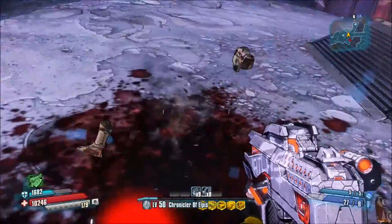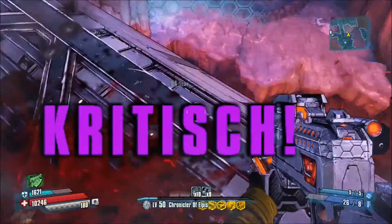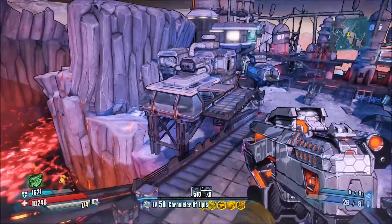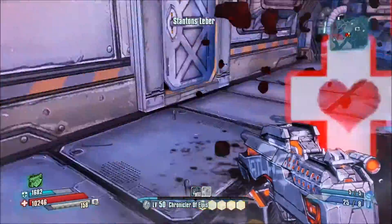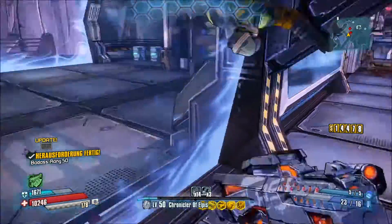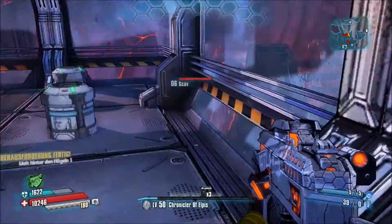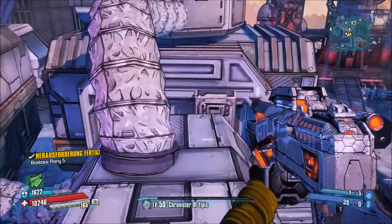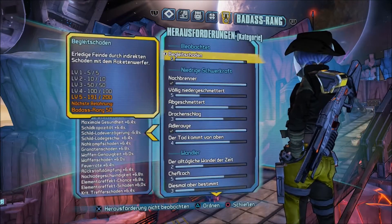Das ist auch noch ein kleiner. Dann gehe ich immer weiter hier runter. Spring auf den Balkon, weil dort kommen die ersten Gegner. Hinter uns kommen sie durch die Tür. Wir haben Herausforderungen – wartet mal kurz. Siehst du, haben wir die nämlich auch – weit hinter den Hügeln. Sehr schön – erste Herausforderung gemeistert.